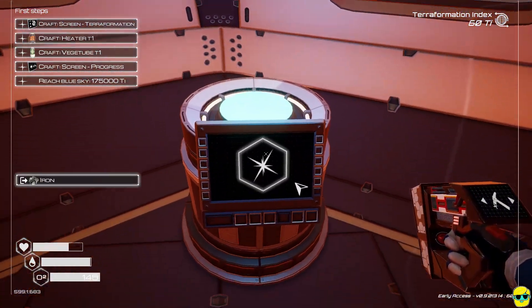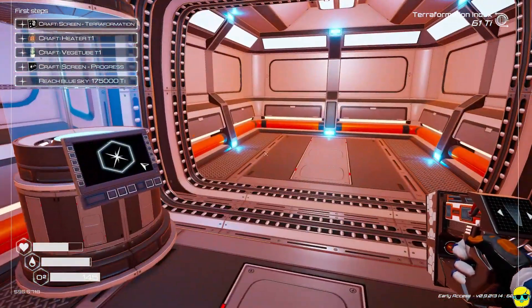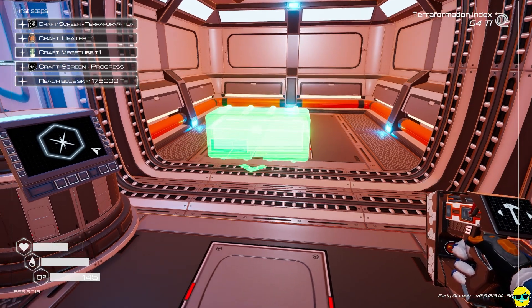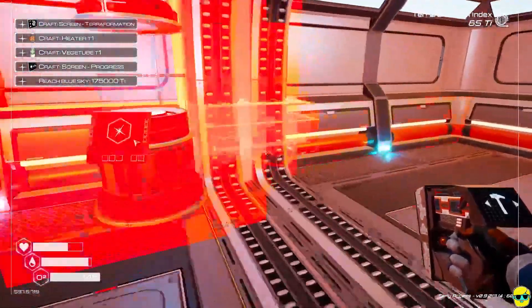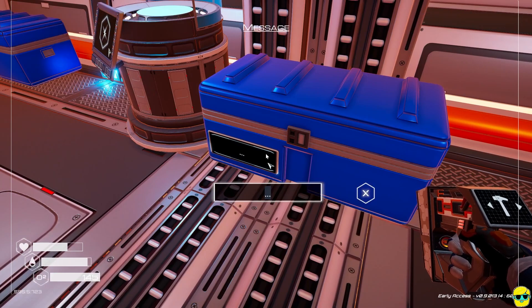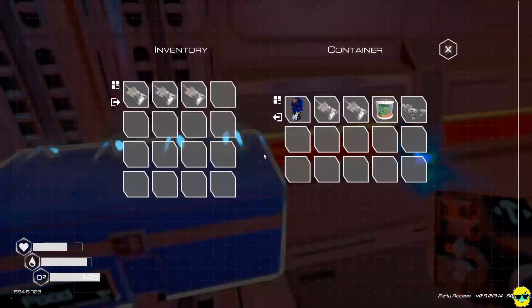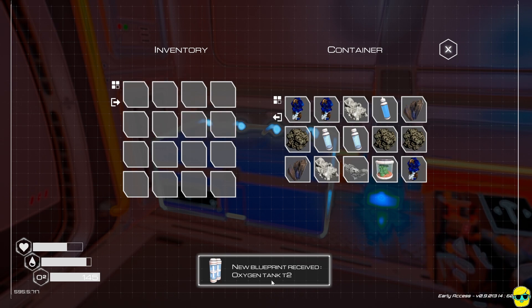Storage crates have a little name label you can click to label them, letting you compartmentalize everything. I don't bother at this stage since I don't have much yet. Also, be careful about having deconstruct selected when trying to mine or build — I've accidentally deconstructed things many times. Make sure to switch back to the right tool. You can also use the deconstruct chip on the old empty storage crate from the escape pod to reclaim that iron.